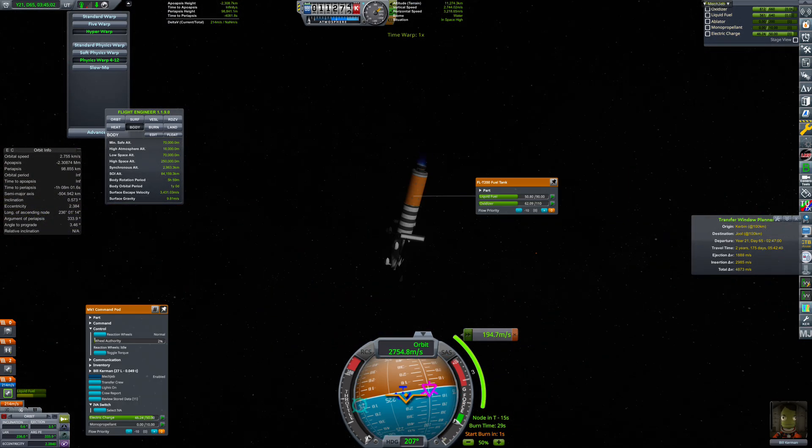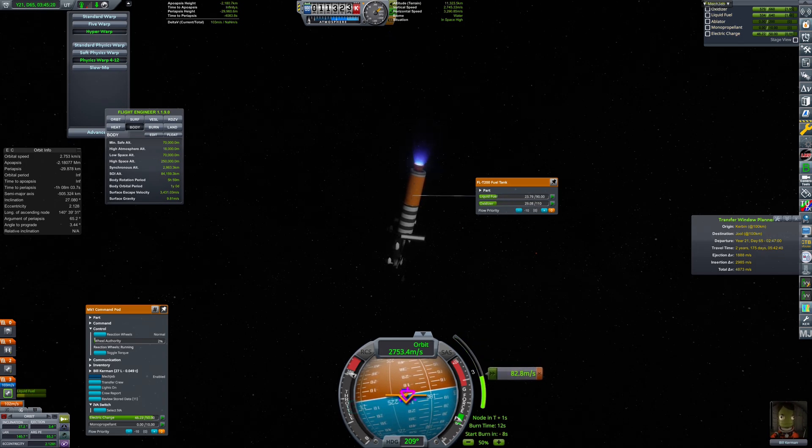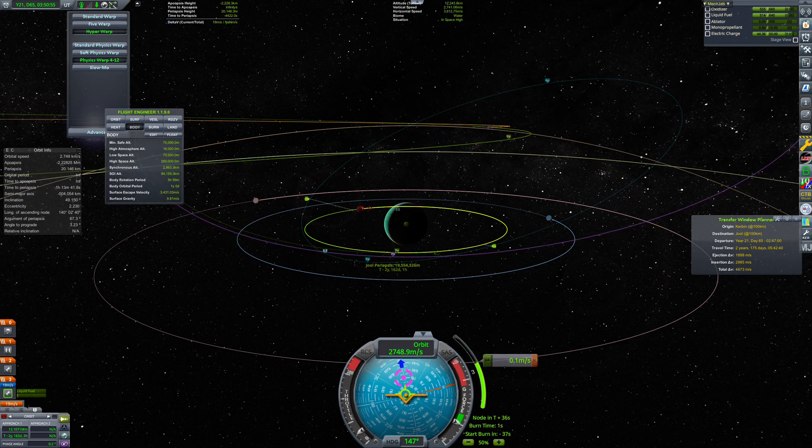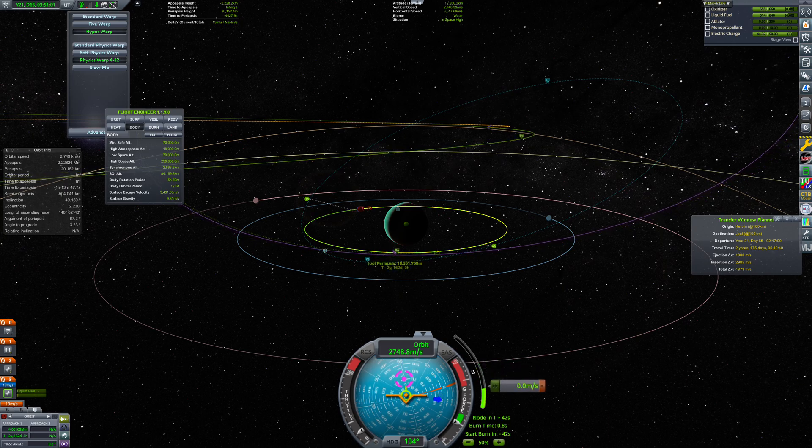Bill Kerman is not a pilot, so he cannot control the ship with the SAS system, which would make burns easier and more efficient. Also, we lacked the technology for solar panels or extra batteries, so I had to reduce the allocated power for the reaction wheels to save energy.